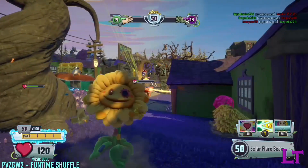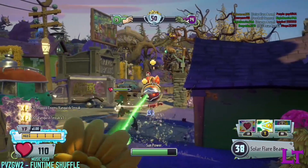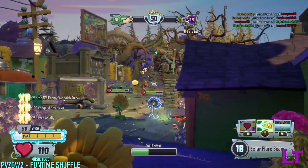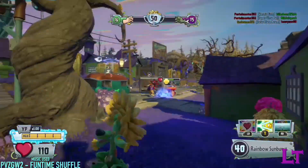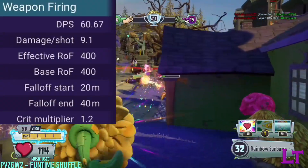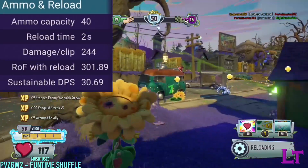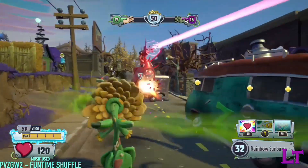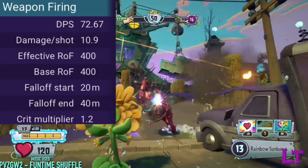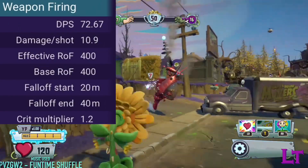The Stuffy Flower is a variant of the Sunflower class, whose primary is a rapid-fire rainbow blaster that makes musical noises whenever in use. The rainbow blaster fires at 400 rounds per minute and has 40 ammo per clip before needing to take a 2-second reload.